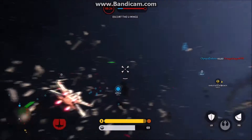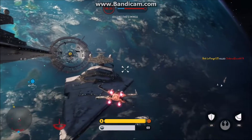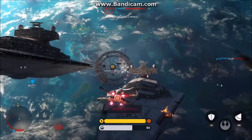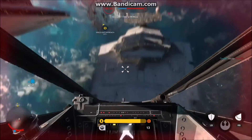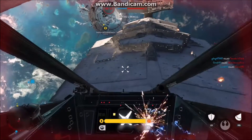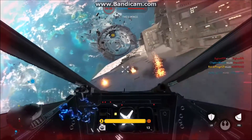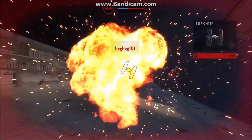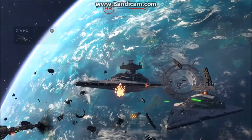Basically, in the movie towards the end they get to Scarif, right? So you have your characters — Jyn and Captain Cassian and someone else, I don't remember all their names. They're infiltrating the base and they get in with the Imperial Shuttle. So the Scarif map takes place right then and there.